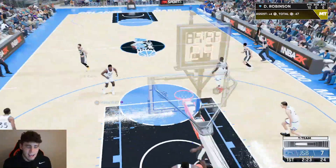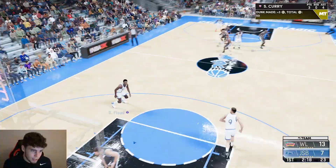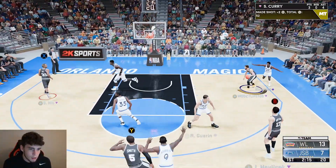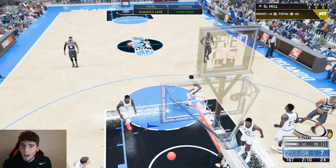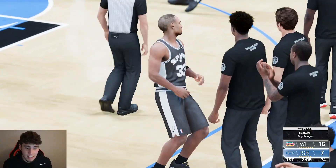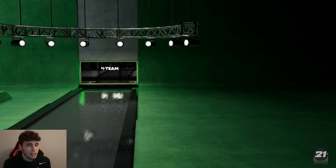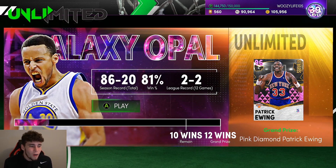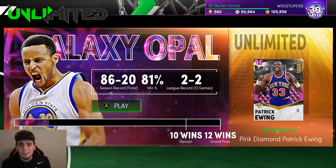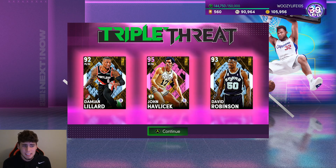Easy slam for D Rob, up to 10 early points in the game. Grant Hill has one of the best releases in the game - no way I smoked it. We got the win and we are moving and grooving. As you guys saw, David Robinson went crazy in that unlimited game. Let's see if he can transfer that play style in Triple Threat Online.